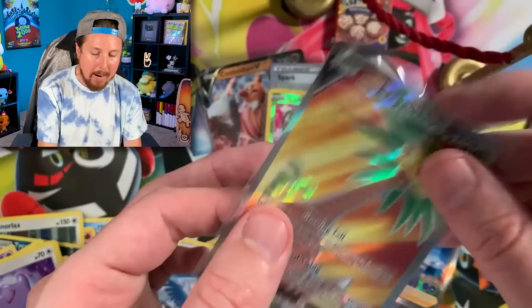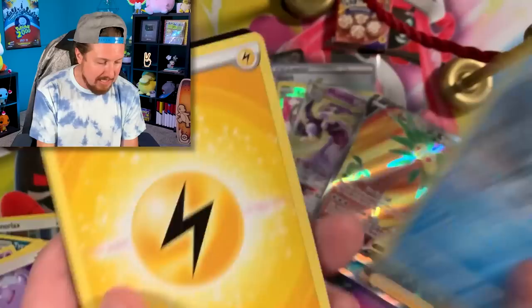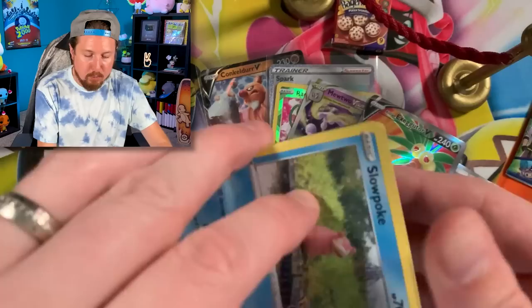Right up there in the VIP section. Now we need to try to get some of those gold cards — we haven't pulled the Lure Module secret rare yet. We're gonna try. Squirtle — taking you on the adventure with me, it's fun to go on these journeys together. There's the code card.